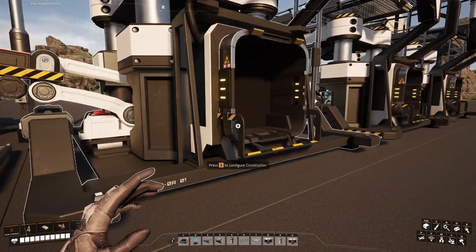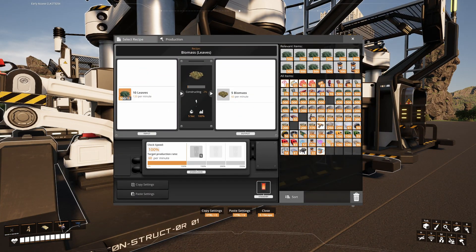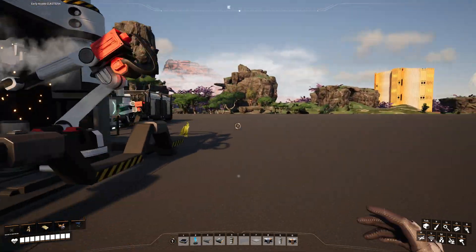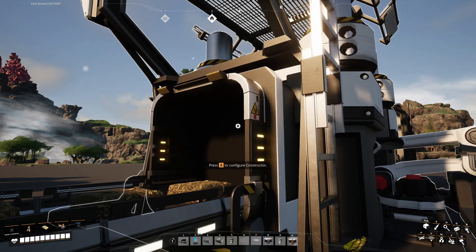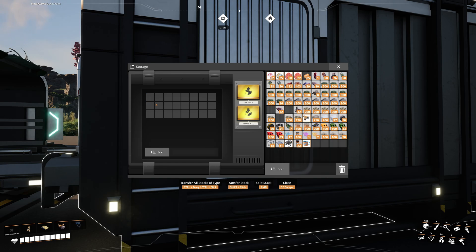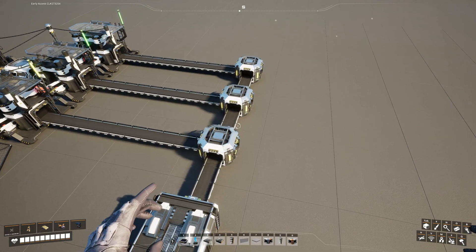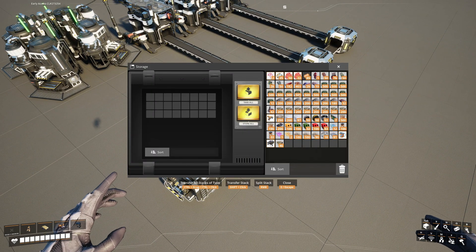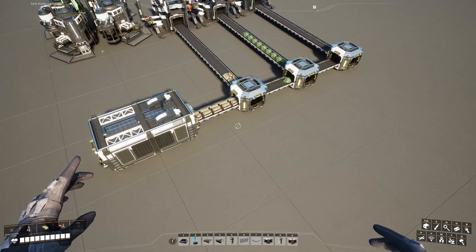Flora and Fauna conversion in Satisfactory is very straightforward at the base level. You place several constructors dedicated to every item and just insert every resource manually. Every new Satisfactory player makes some sort of automation for early power with biomass burners. This half-automation is OK for early game, but very soon it gets quite annoying. As soon as you unlock smart splitters, you can easily make a simple sorting system with a so-called sushi belt.